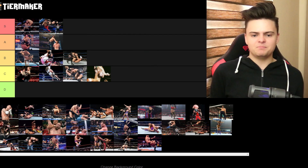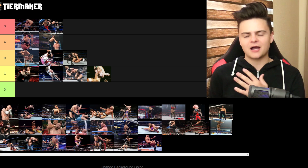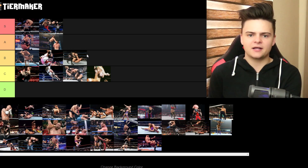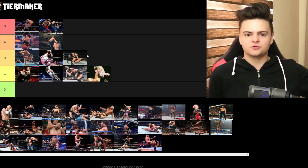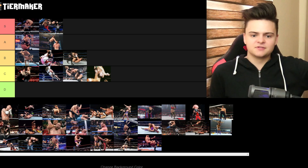Codebreaker. Codebreaker is a B for me. It's not that good of a finisher — it always depends on how you sell the move. It's not being protected at all in my opinion. When somebody like Kenny Omega sells the move it looks absolutely amazing, like the greatest finisher of all time. When somebody else sells it — like John Cena, for example — it looks horrible, it makes the finisher look silly. When Kenny Omega or Dolph Ziggler sell the move, both in different ways, it looks devastating. I'm gonna give it a B.